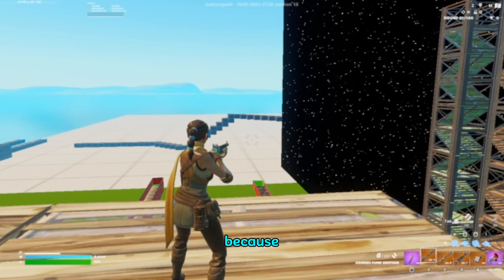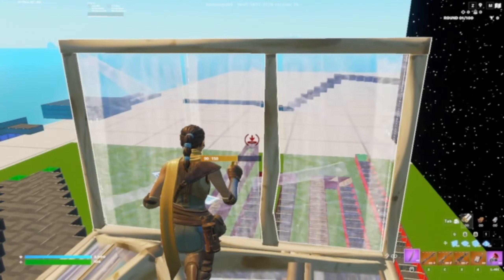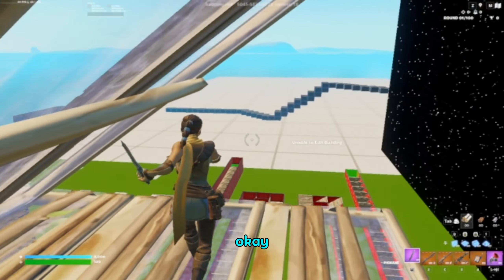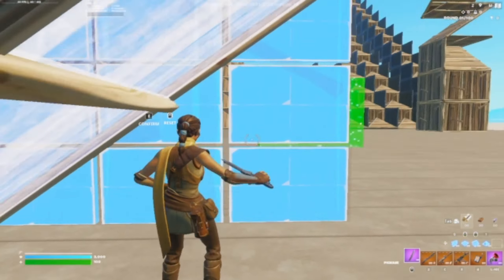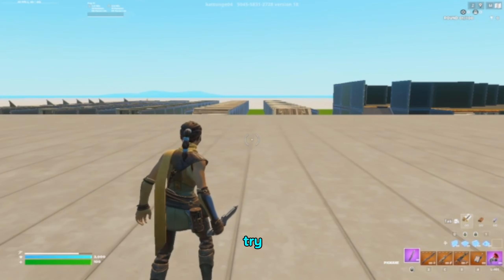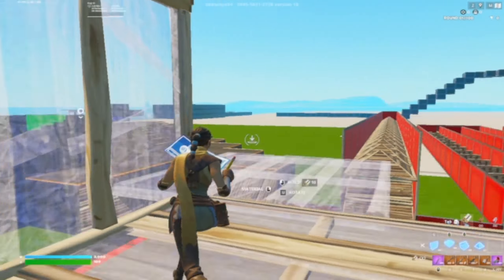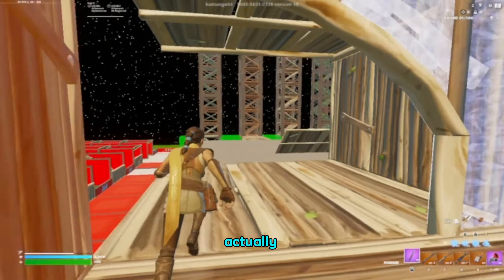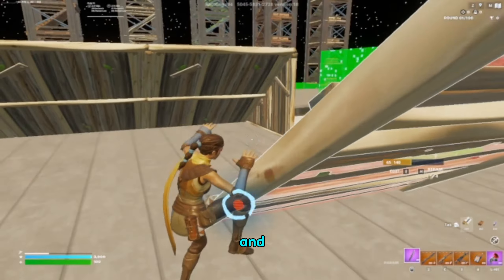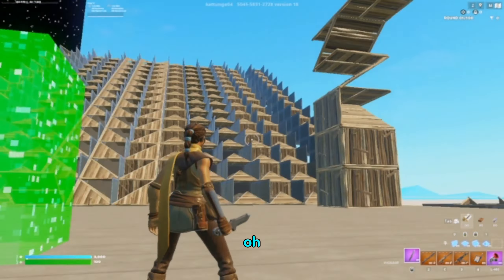Now let's try 90s one more time. The next thing we're gonna try is tunneling — just the normal stuff. Okay, tunneling is kind of easy but not at the same time. Let's try a different approach. Okay, that was actually way easier on 60 fps. Next we're going to go on 120 fps.